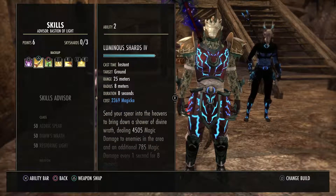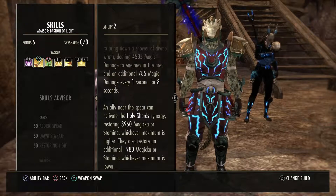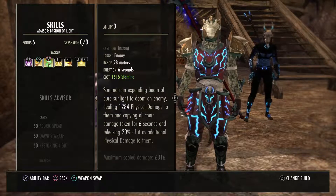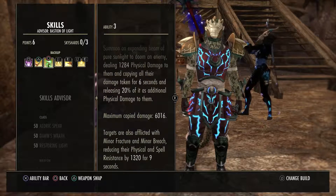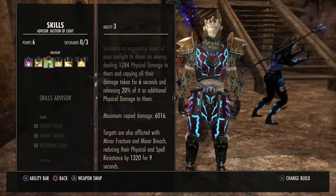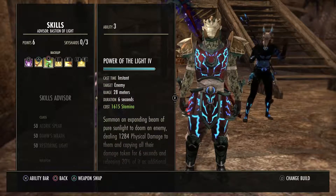I also have Luminous Shards — this is a shard that does damage and gives back Magicka or Stamina, whichever is higher, and also restores a little of whichever is lower. It's another good synergy to have on your bar. I have Power of Light, which is a Stamina-based Templar ability that does a little physical damage — but that's not why I have it. I have it because when applied to a target it inflicts Minor Breach and Minor Fracture for 9 seconds, reducing their spell and physical resistance. Combined with my Blockade of Storms and Crusher Glyph, I'm helping debuff the boss so our DPS is hitting harder.